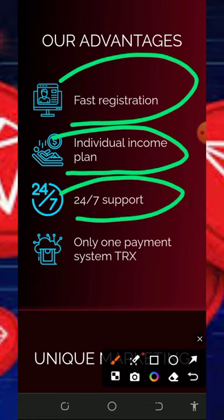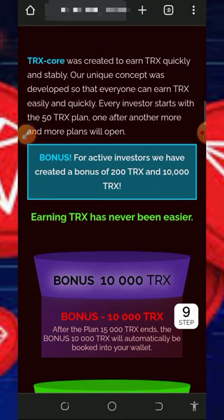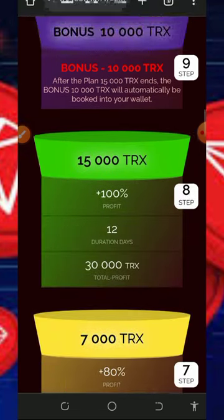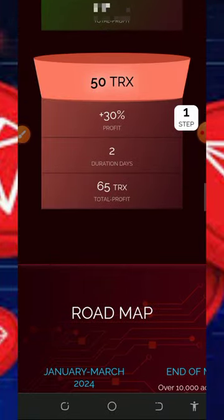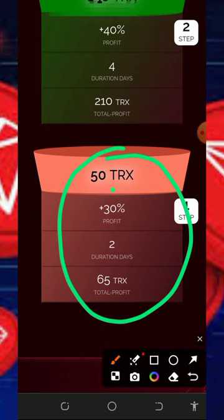Scrolling down you'll see more information about them. They have fast registration, individual income plans, always-active customer care service, and a single payment system. For active investors they have created a bonus of 200 to 10,000 trades. Scrolling further down you'll see a lot of plans on the platform which can help you earn more, including the 50 threads plan which will earn you 30% profit after two days.